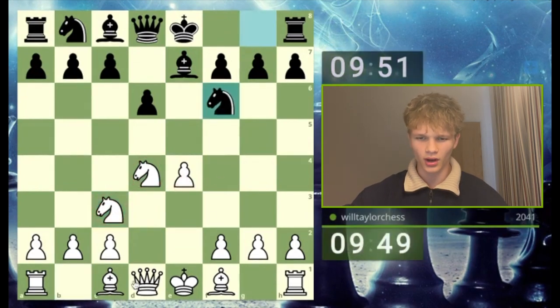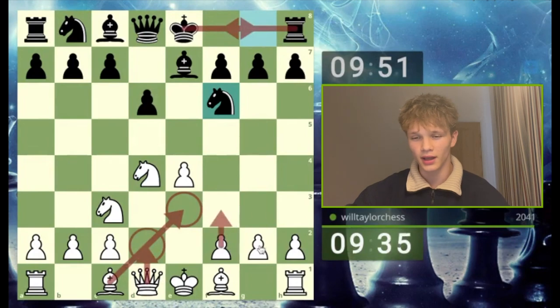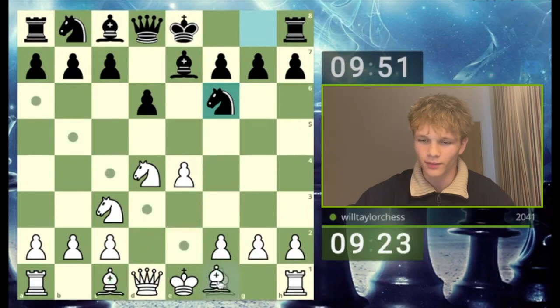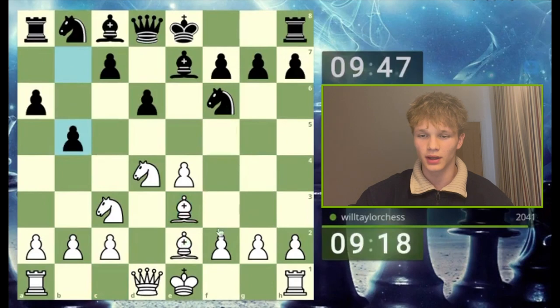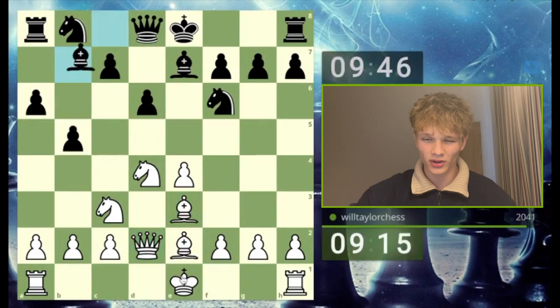I'm going to go for a setup I often like to play with bishop e3 and the queen on d2, especially when black castles kingside — you can often play f3, g4, h4, and castle queenside yourself. That's my general game plan. However, before bishop e3, I need to play bishop e2, because if bishop e3 immediately I allow knight g4. Now I can play bishop e3 because knight g4 simply hangs a knight.